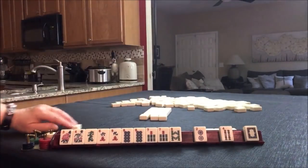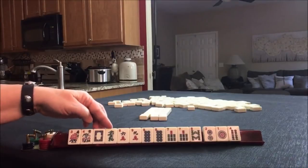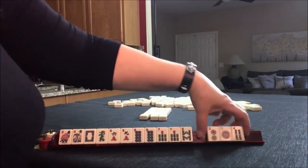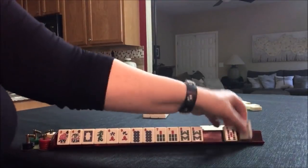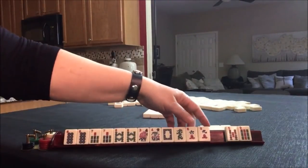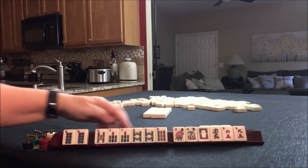If you get a joker, just exchange it. We have taos we can pass. I would hold that dragon. Let's see — seven, eight. Let's pass these three. There's an eight and a nine, and a five. Seven, eight. Seven, eight. Let's see — seven, eight. Five, nine. We almost have a consecutive run here.